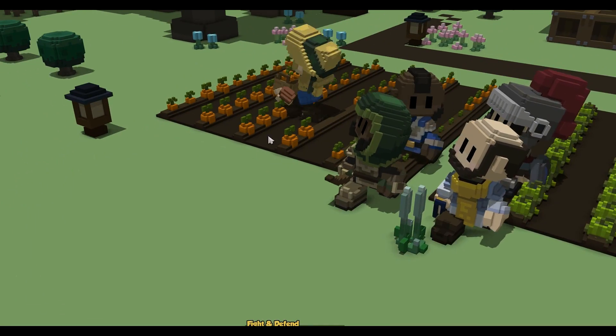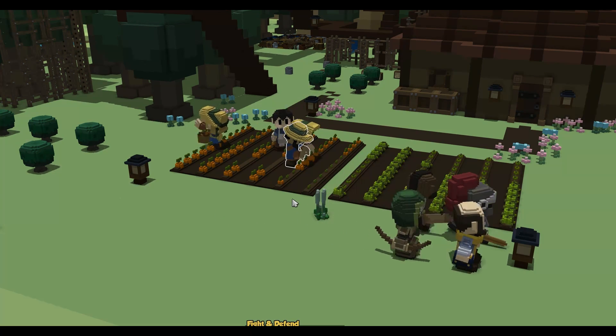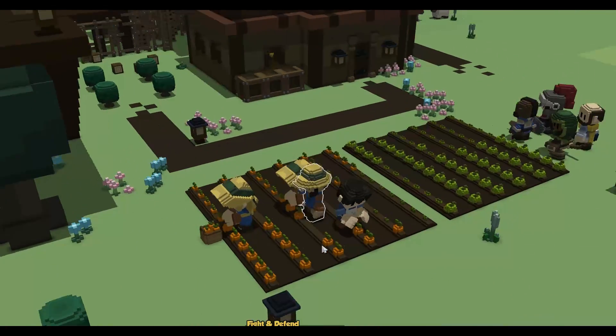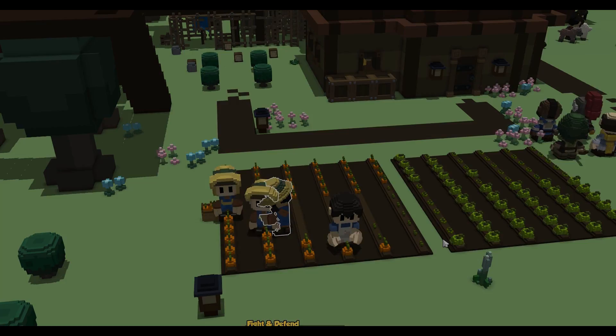When Allie first joined Team Stonehearth a year ago, one of her first tasks was to make a buff icon for the then-new combat classes: Knight, Cleric, and Archer. She immediately noticed that our icons, and the UI in general, had no explicit visual language binding the pieces together, and no written rules to constrain how to make additions.